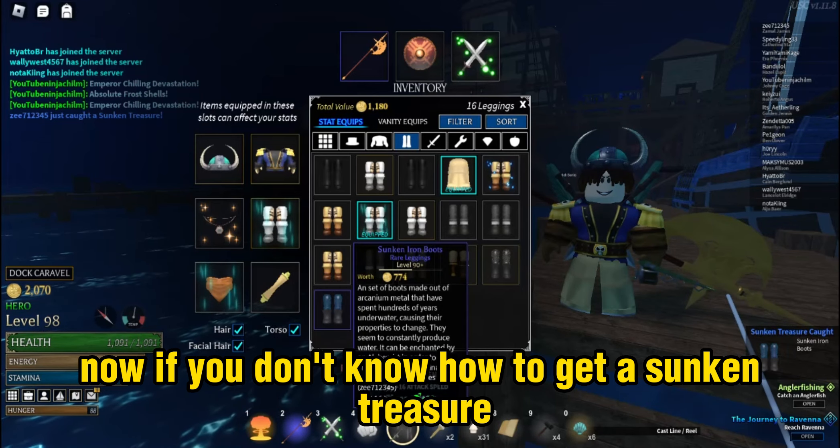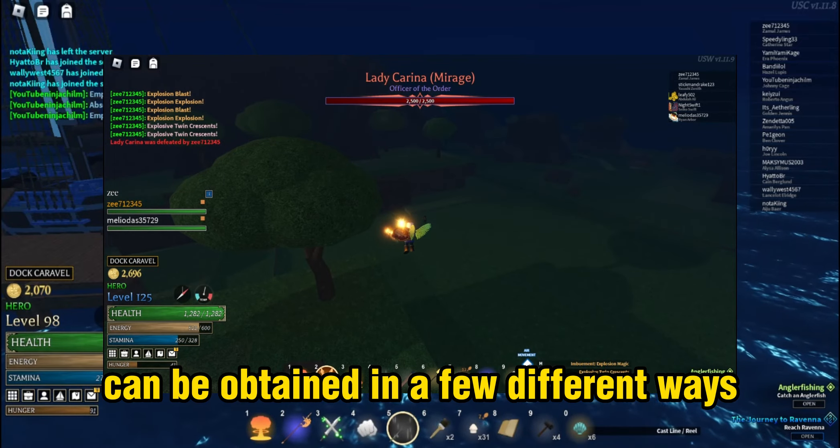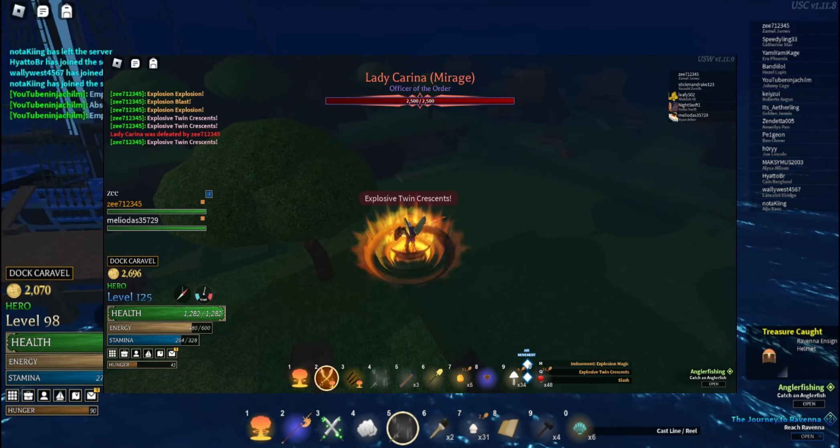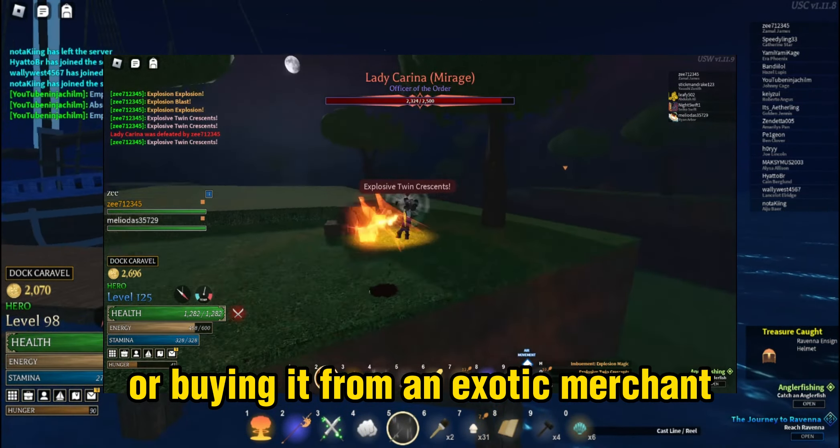Now if you don't know how to get a sunken treasure, it goes like this. The sunken treasure can be obtained in a few different ways. You can get it through fishing, lost supply hunting, or buying it from an exotic merchant. However, it's incredibly rare and difficult to find, so it's definitely a challenge to acquire.